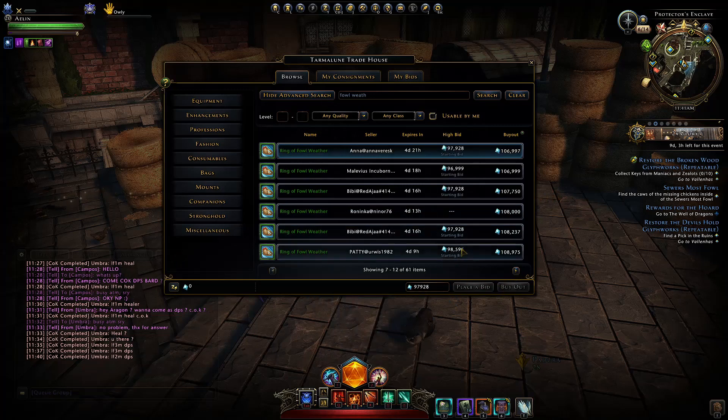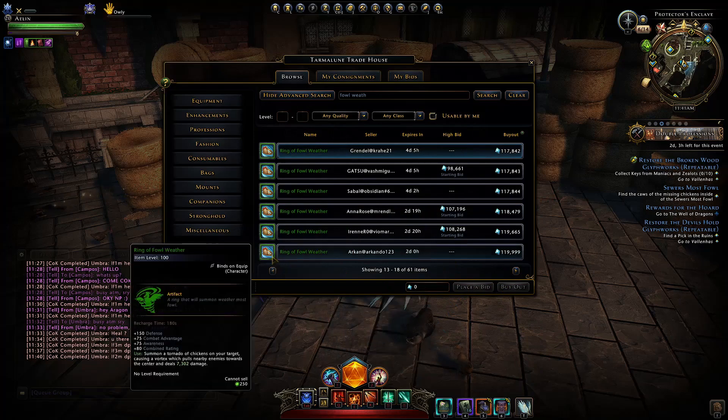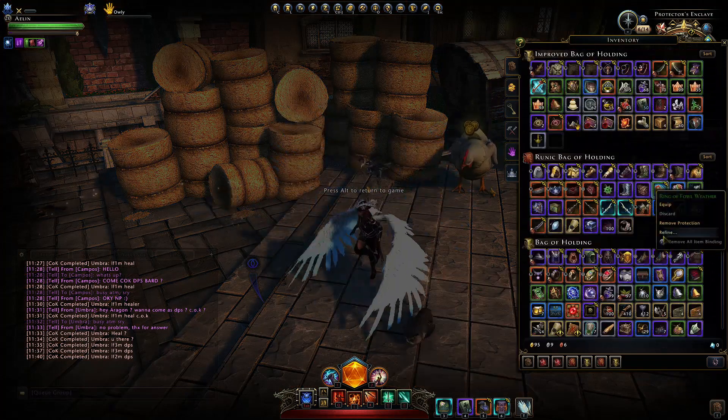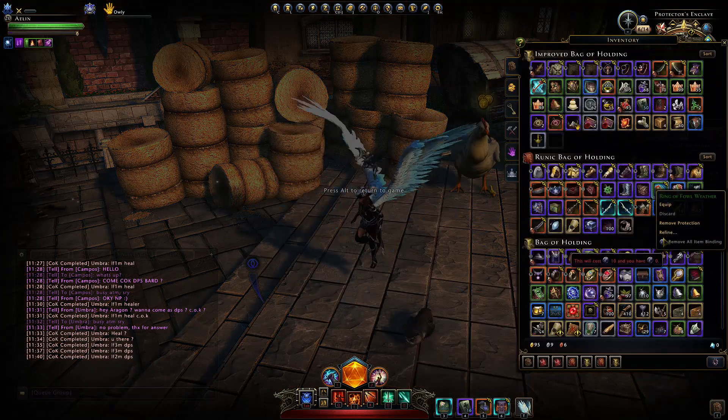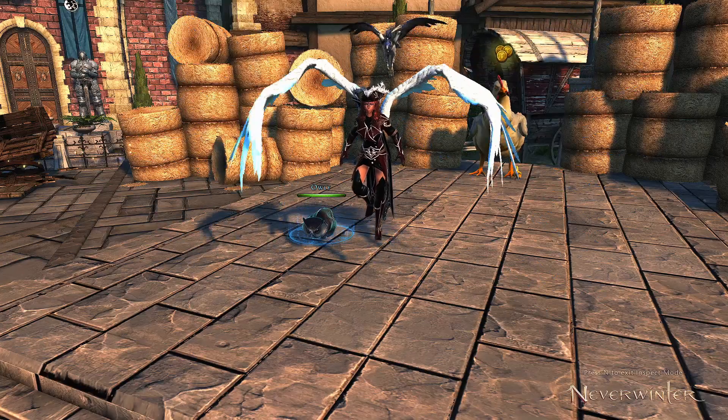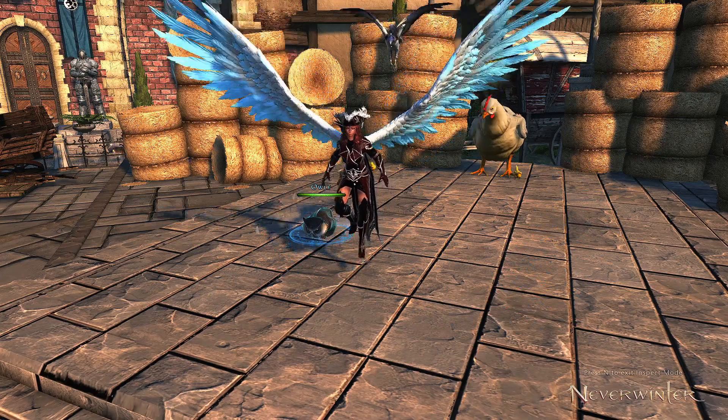You can sell the artifact for 100,000 astral diamonds, though you'll have to be very lucky for it to drop. You can sell them for much more after the event is over, since this is the only place you can get it. People can also unbind the ones they buy from the vendor — I have one right here and it only costs 10 unbind tokens to sell it.